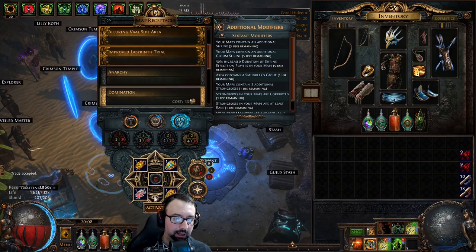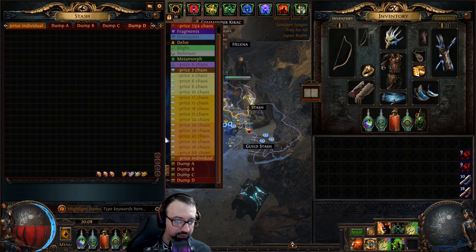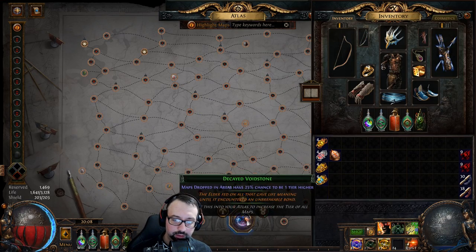At this point we've got at least one notable drop in the bank — in 16 maps I should see at least one major card such as Seven Years, The Enlightened, or Dragonheart. I don't deserve to see an Apothecary in just 16 maps, but it could happen.